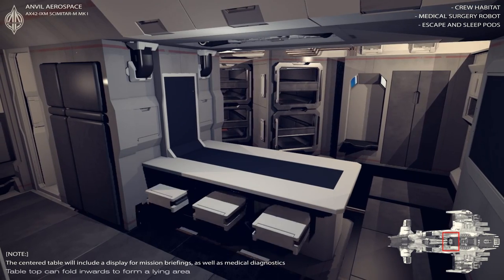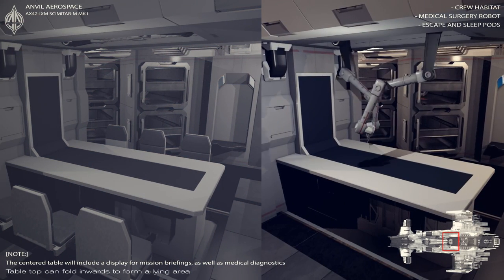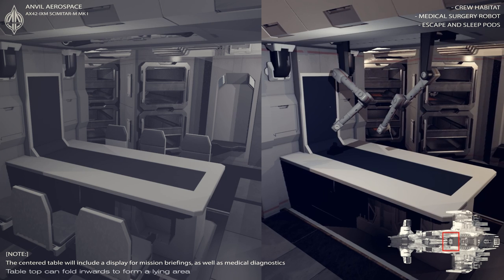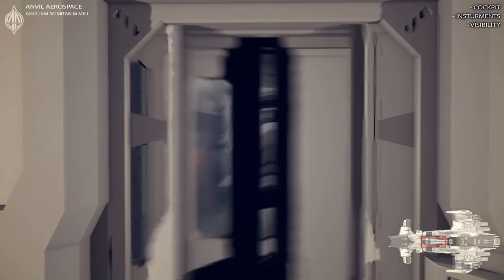In the crew habitat we added more detail as well. The meeting table got an additional feature — it now has the medical surgery robot. And in the background you can see the escape pods slash sleeping pods.